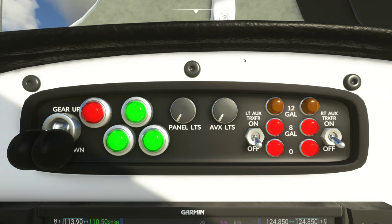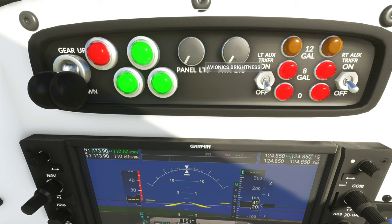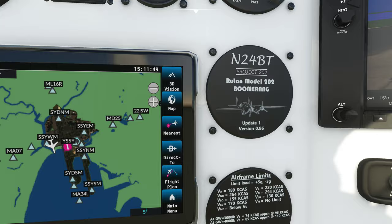Panel lights — it says it'll move but I'm using the scroll wheel and nothing's happening. Let me try left and right. I can't seem to work out how to get that working. Avionics brightness — it might be changing, but no. There is a control there that wants to work, but for some reason it's not turning.